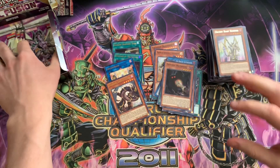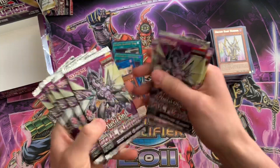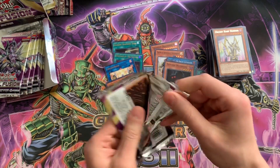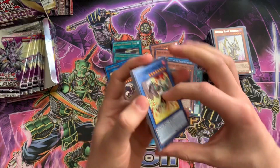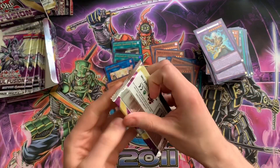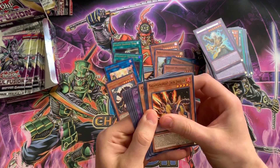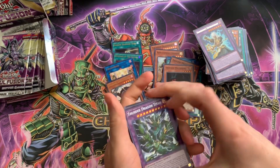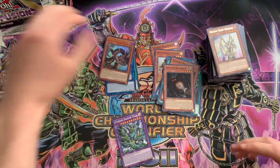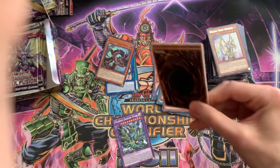Close — we got Mothman. We got nine more packs guys. Nether Mothman, Nether Mothman — all right, so this is double Danger! It's telling me something — we are getting a Nessie or a Thunder Dragon Titan. Still not bad, I don't know if Titan is too expensive anymore, but still pretty cool.